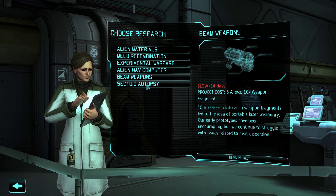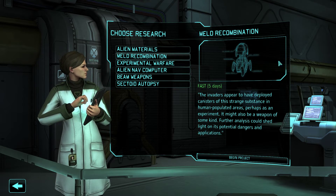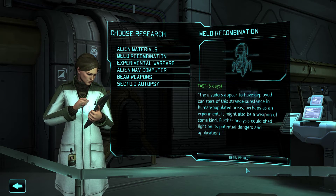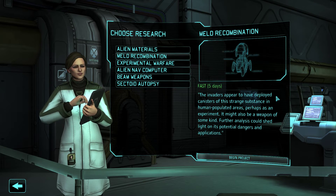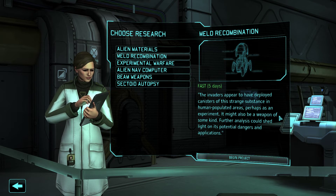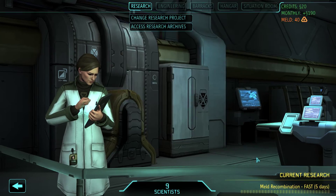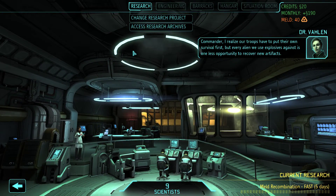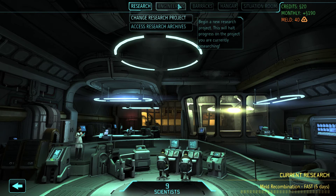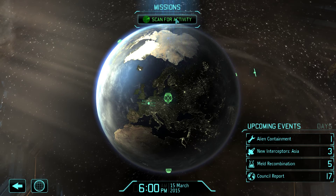Now we finally get to do some other stuff - research other things. I think we'll go with meld recombination, because the sooner we can take advantage of that, the better. The invaders appear to have deployed canisters with a strange substance in human-populated areas, perhaps as an experiment or a weapon of some kind. Commander, every alien we use explosives against is one less opportunity to recover new artifacts. Let's get the alien containment facility up and running.